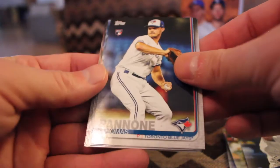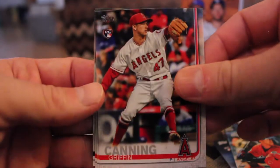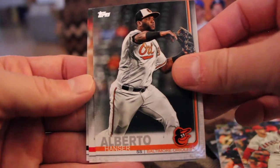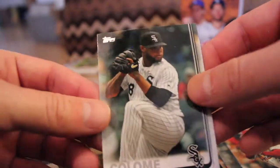The rookie of Thomas Pannone. Jordan Leplau. Griffin Koenig. Hanser Alberto. Lane Thomas, rookie. Lots of rookies. There's the White Sox closer, Alex Colome.